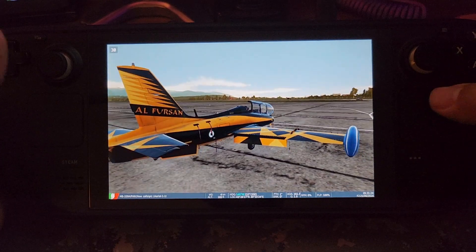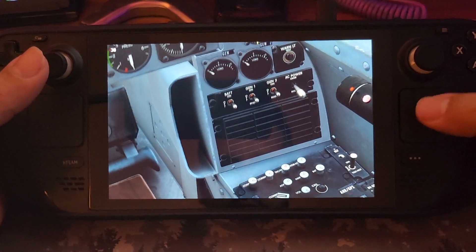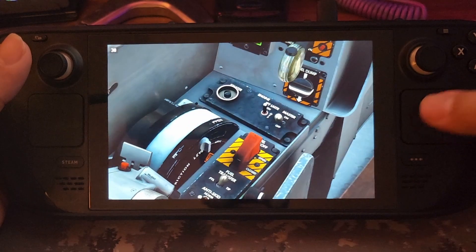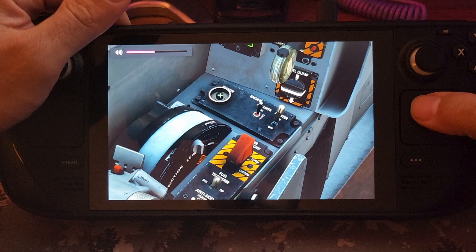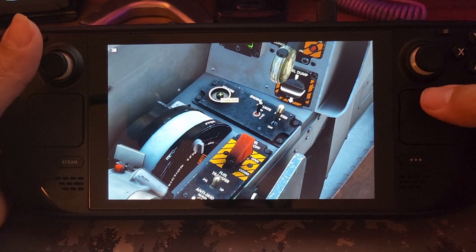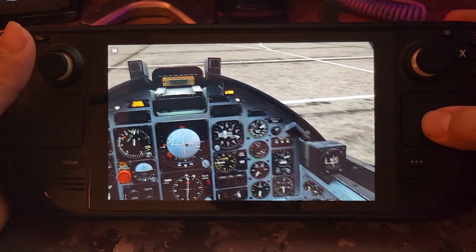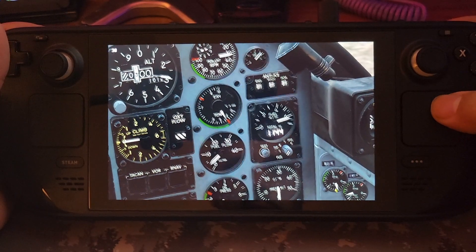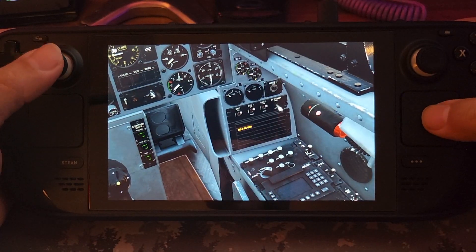So here I am in an MB-339 PAN. When using the left trackpad as a d-pad, I've got F1 to look into the cockpit view and F2 to go outside. The zoom buttons still work, and I can pan around with the trackpad in trackball mode, so there's some inertia - if I flick it, it keeps going a bit and you get some haptics too. That's quite nice if you want to just flick and get around the view quickly.